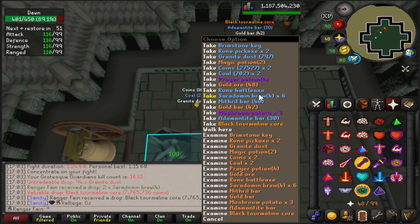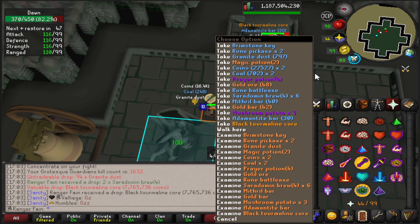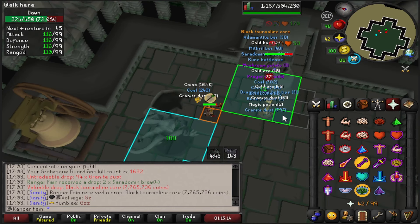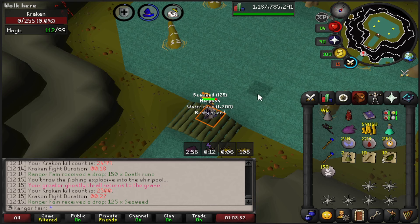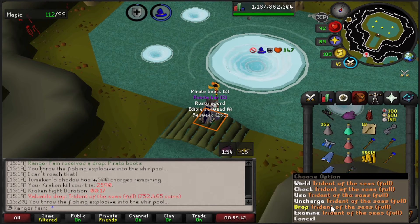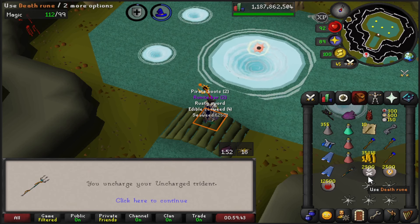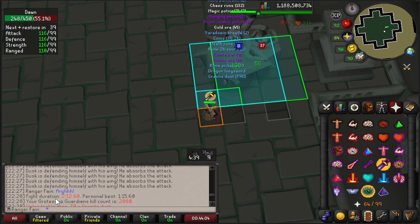I literally thought that was a jar because it's like 3 mil as well. And there is 2.5k Kraken KC — 500 away from the pet. Another Trident drops, which is a free 2.5k death and chaos runes for me. There's the big milestone which I forgot to record: 2000 KC.